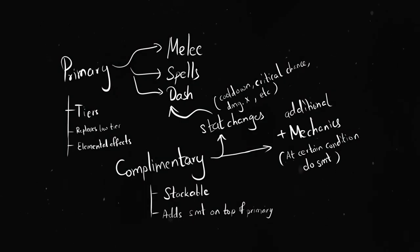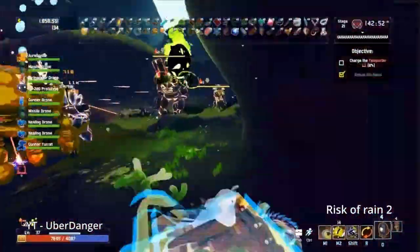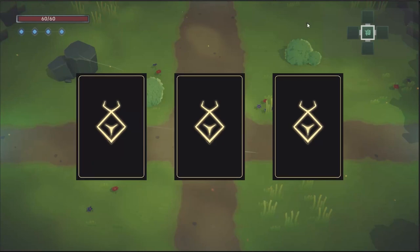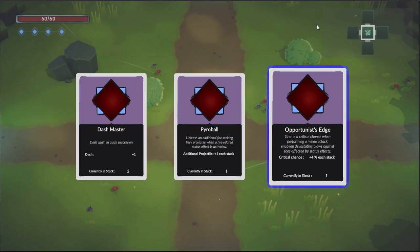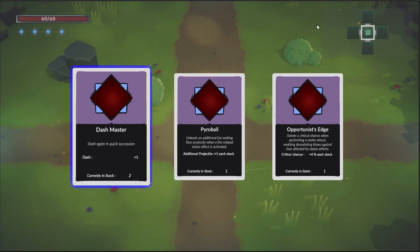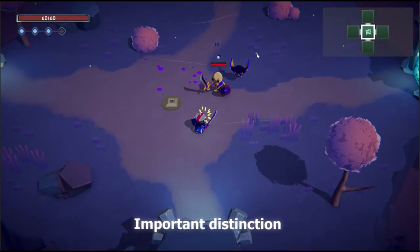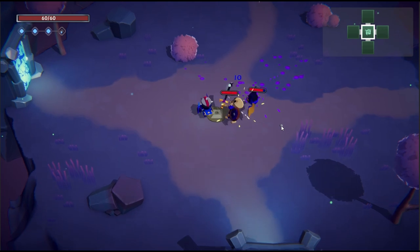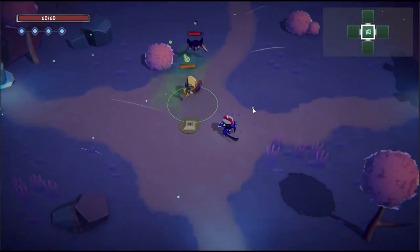Complementary rewards will add something additional on top of the primary rewards, and these can be stackable — like in Risk of Rain 2 — to add some chaos. For example, fire additional projectiles when a status effect activates, or it could be as simple as dash twice, or have a critical chance on a certain type of attack. The most important distinction is that these two rewards need to be mutually exclusive so that they can be combined seamlessly.